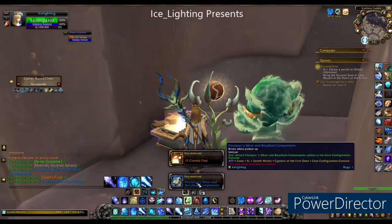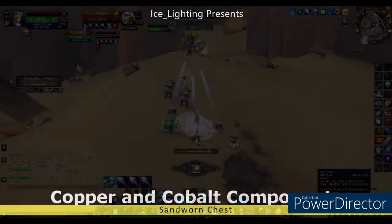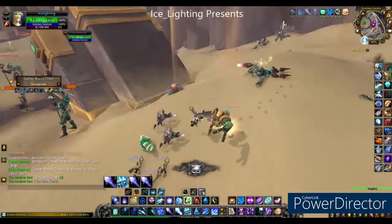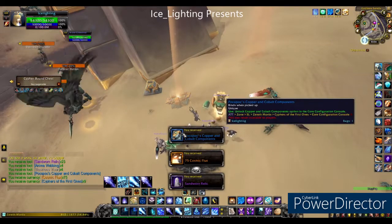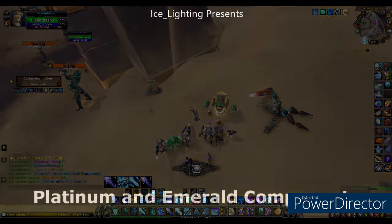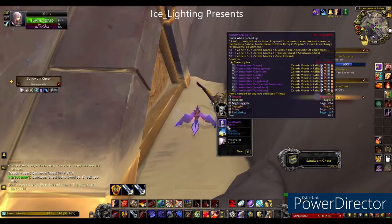The next two both come from the same chest — it's a chance to drop from the sand worn chest. You need the sand worn key, which you get from fragments from killing everybody in this area. The first one I got was the copalt and cobalt, and the second one is the platinum and emerald, which I picked up on a different day.